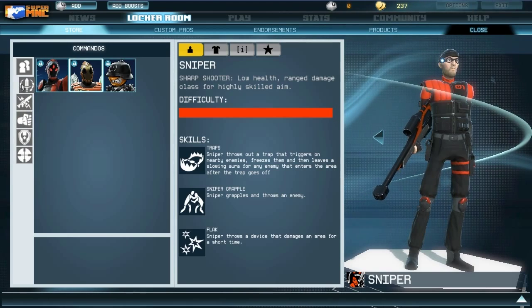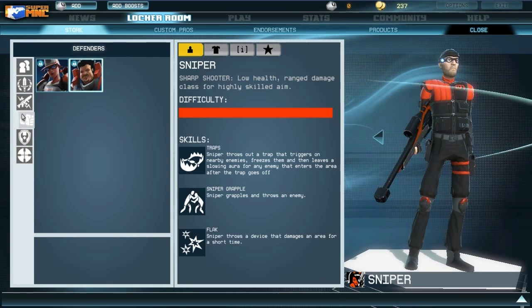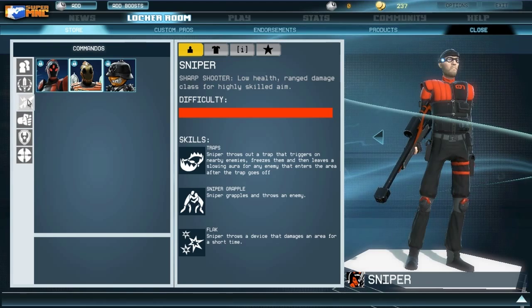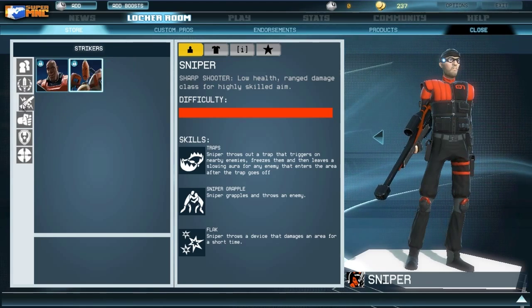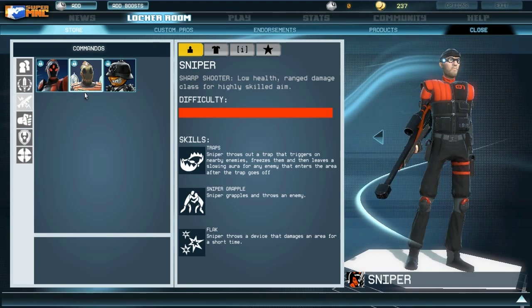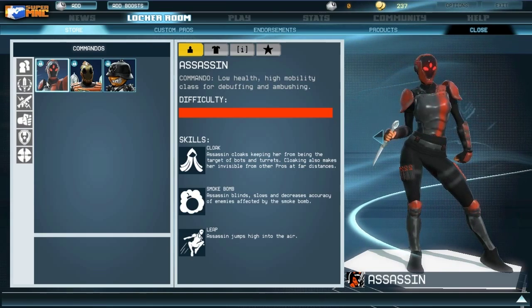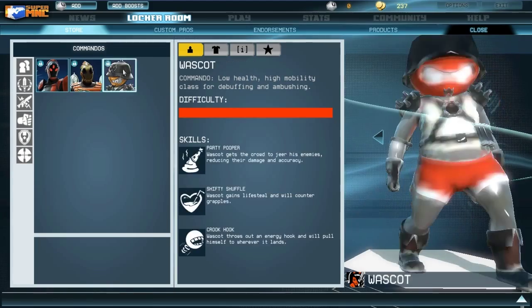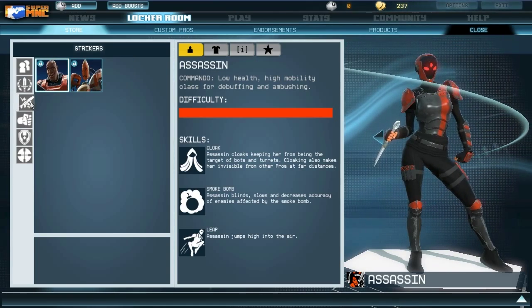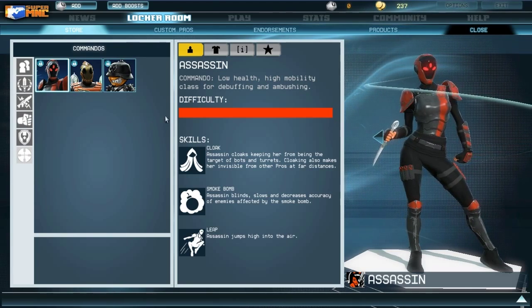That's all the classes for right now. They likely won't be adding new classes, mostly new pros as the game goes on. My recommendation is to find the class you like most — whether you prefer heavier or lighter classes — and stick with it. Play one pro at a time to get a feel for them specifically, because even within a class they have unique roles. Find the class and play style you like, and just practice. I'll see you next time.